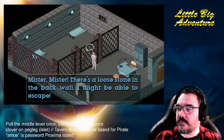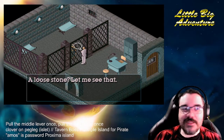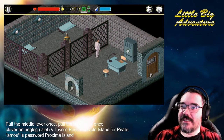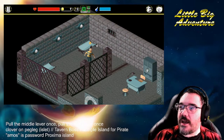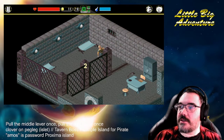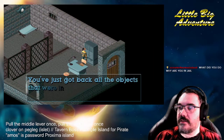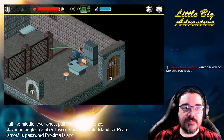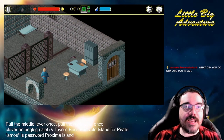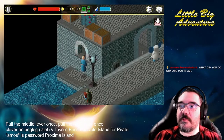Mister, mister — there's a loose stone in the back wall. I might be able to escape. A loose stone? Let me see that. I love the acting. You've just got back all the objects that were in your inventory. Yay! I attacked a clone — just like that Star Wars film. Revenge of the Sith.